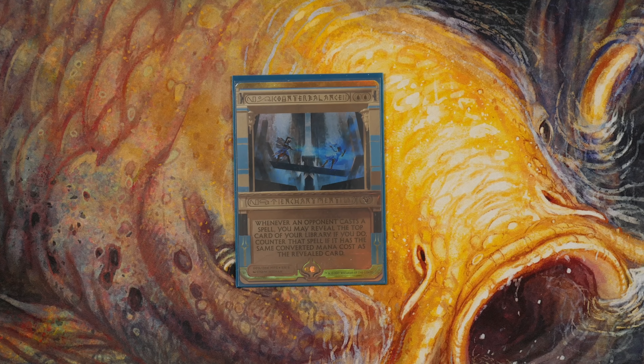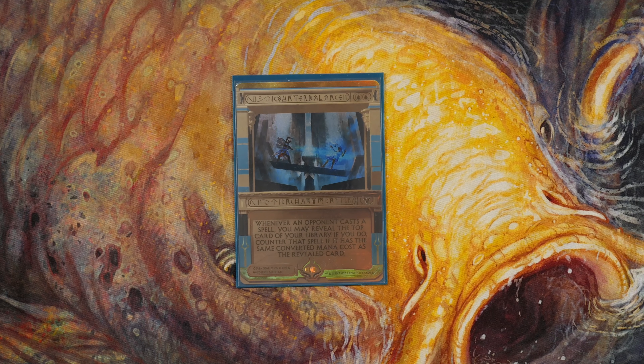People will think Counterbalance is too slow for the meta. Any time Naru gets Counterbalance out, I really want enchantment removal — I screw with everybody. Our deck runs 25 one-drops, 26 two-drops, and nine three-drops, with 31 lands — we're always hitting zeros, ones, and twos. Sensei's Divining Top for deck manipulation — this is fantastic. You just see someone's going to cast a two-cost card, you use the Top, and you're hitting all day with Counterbalance. The combination of the two is amazing, but even by itself Counterbalance is great.